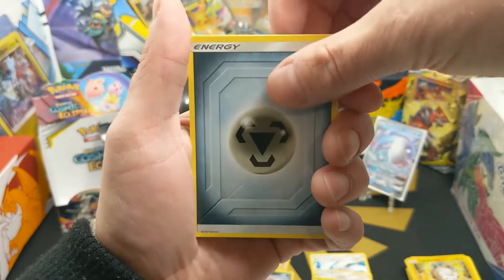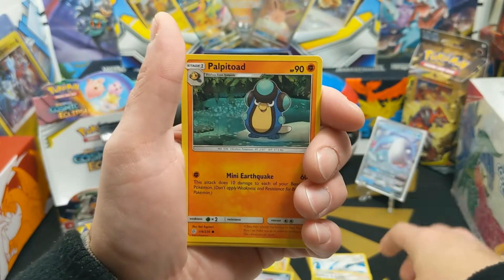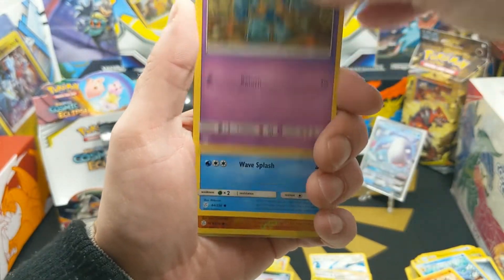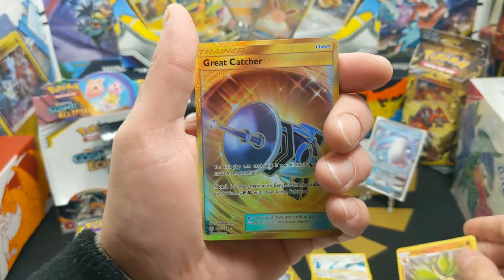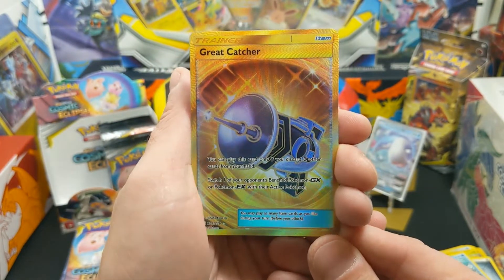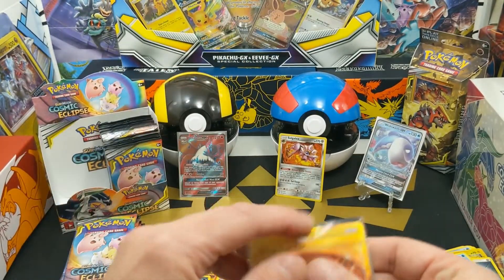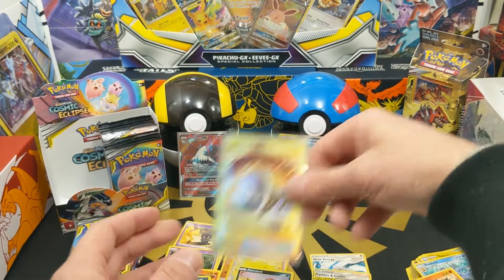Next pack: energy, Golduck, Pangoro, Heracross, Halpitoad, Jangmo-o, Deerling, Golett, Drapion, reverse holo Vibrava, and a gold Great Catcher card — yeah! That is sick! We got a gold card! In our last Hidden Fates video before we started Cosmic Eclipse we also got a gold card. That's awesome — look at that, it's going right up top.